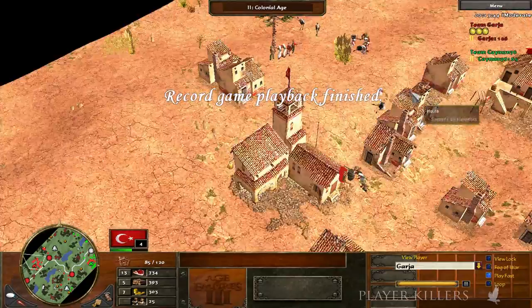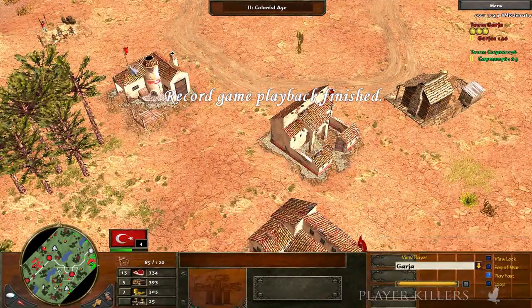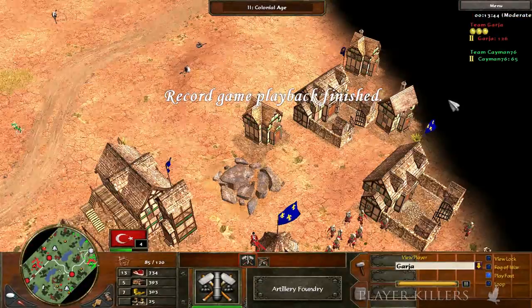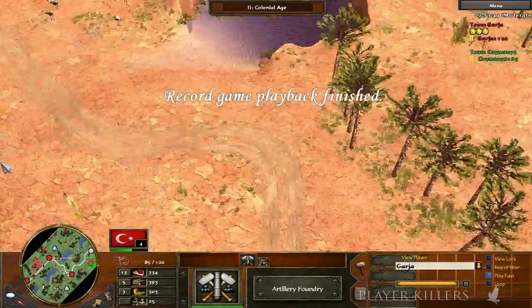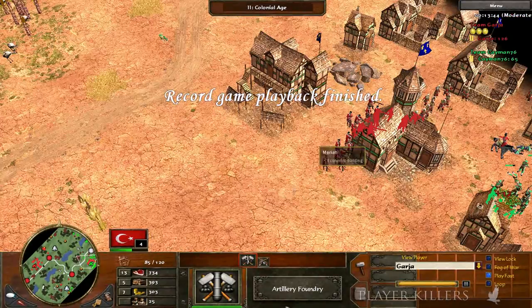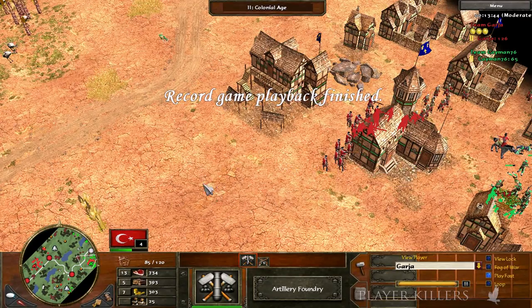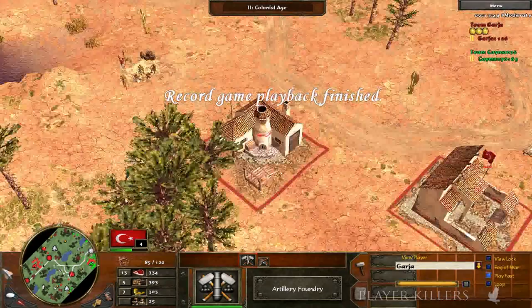In the post game: he stayed in age two, sent silk road later just for the trade posts — not necessarily for the crates. He didn't send any military cards, mostly just resource crates. Usually five janissary do very nicely, but instead of five janissary he decided to send wood cards for the artillery foundry, which I understand — it's very important to have support from both buildings. Abyss and janissary are a very good combo. I want to emphasize this match was in favor of the Ottoman player because there's not much you can do against this combo — that's what I'm trying to show you.